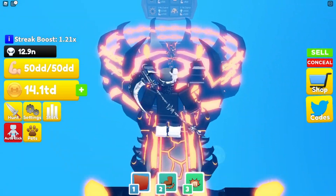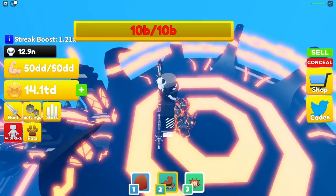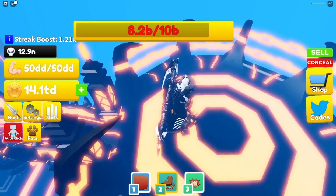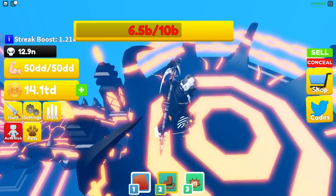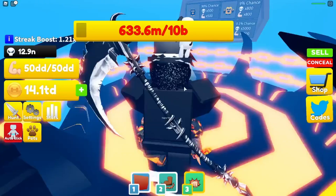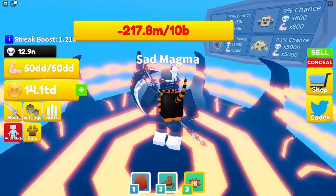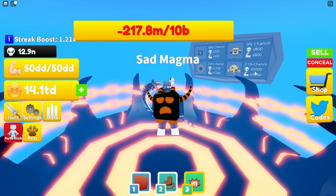It has 10 billion HP, but it does literally no damage to us so we can just destroy it. It's actually easier and much faster to punch it. There's a 0.1% chance of getting this 5,000 skull pet, which is actually crazy.